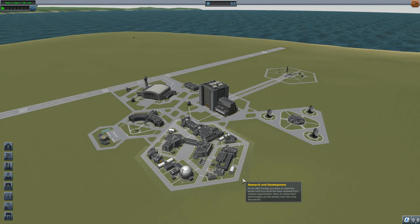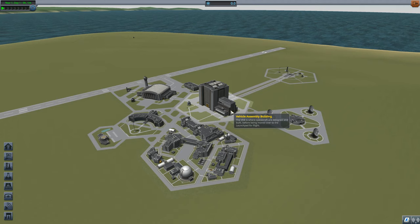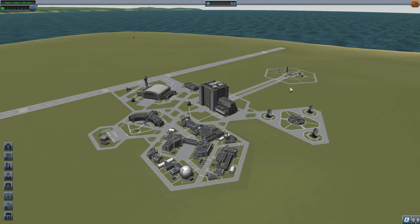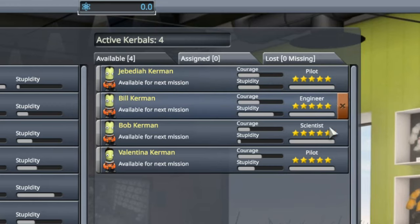The question becomes: how do you get science? That's what the rest of this video is about. We have two places to build things - the Space Plane Hangar is used to build planes, and the Vehicle Assembly Building is used to build rockets. Planes get launched from the runway, rockets get launched from the launch pad. There are only two other buildings you really have to think about in science mode. One is the Astronaut Complex - in there you can hire more astronauts, or kerbonauts. We start with four kerbonauts.